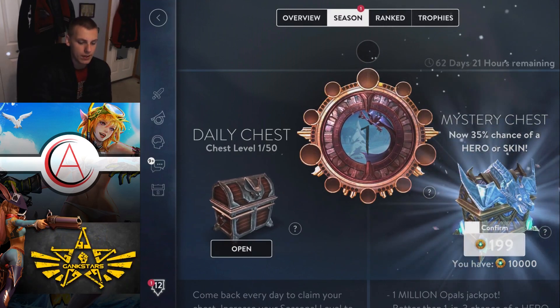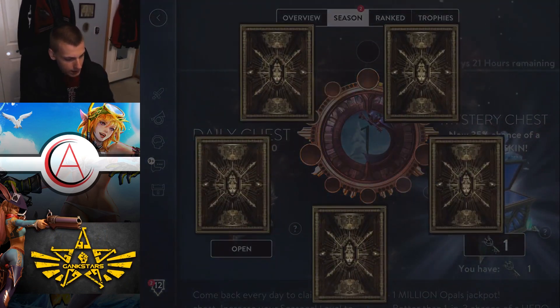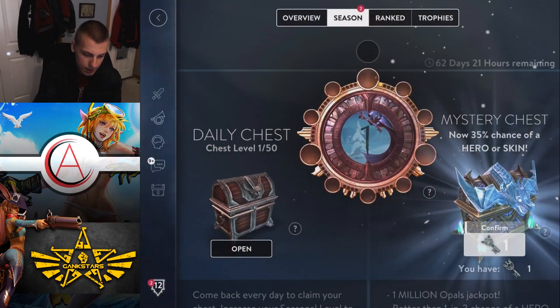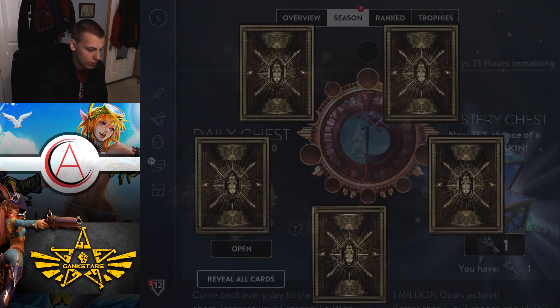Let's get into things here and do it. First box — mystery key right off the bat. I like that. Mystery key is pretty good because it means you get whatever you got for that and then you get another roll, which is pretty freaking good.